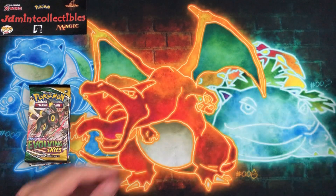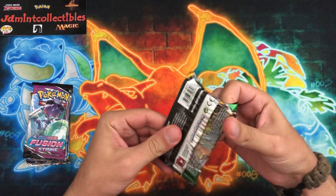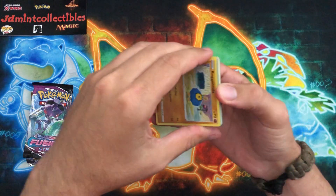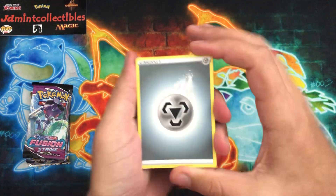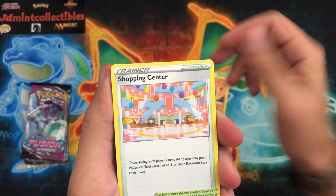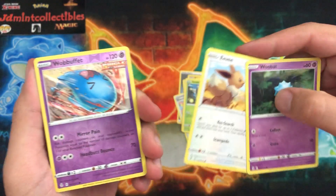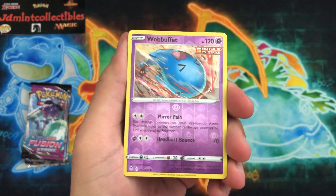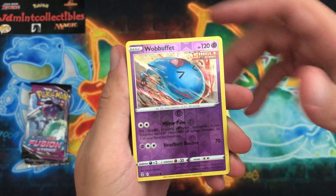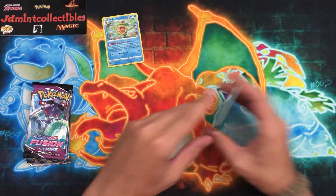Got Evolving Skies up next — two sets that I'm still missing so many cards on, but they're huge sets with a lot of secret rares so they're definitely harder sets to complete. I'm going to try to buy some of the cheaper ultra rares or cheaper full arts just to get those knocked out and keep trying to pull the higher-end stuff. Wabuffet is the reverse and a Ludicolo — better than nothing, I'll take it.